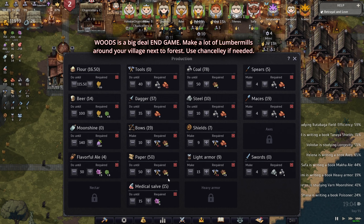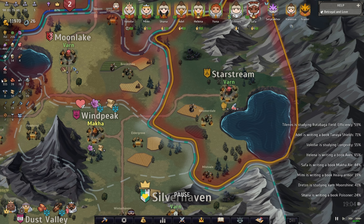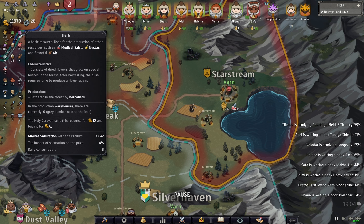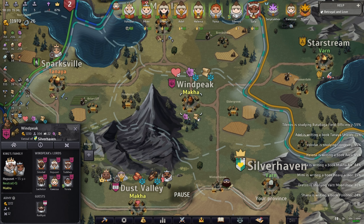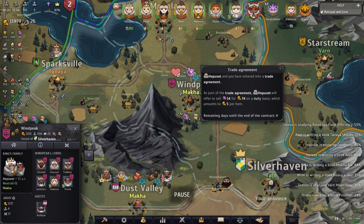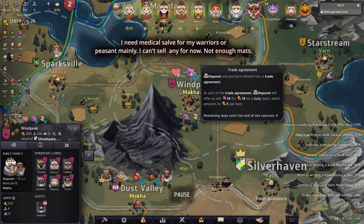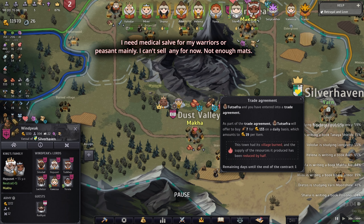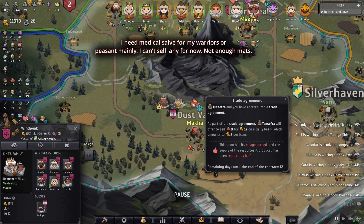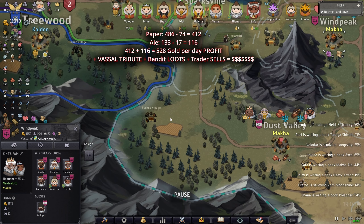If you have enough wood you can build the paper production, and with a lot of paper you can make tons of money from trade agreements. This other trader wants medical salve, but I don't produce enough because my province doesn't have a lot of herbs — so I'm buying herbs from this guy. The same trader buying paper from me is also selling herbs to me, so I'm losing 74 gold but making 486 gold. It's a give and take — but I need herbs for medical salve to heal my warriors. I'm also selling ale for 133 gold per day while buying eight mining bars for 17 gold per day.